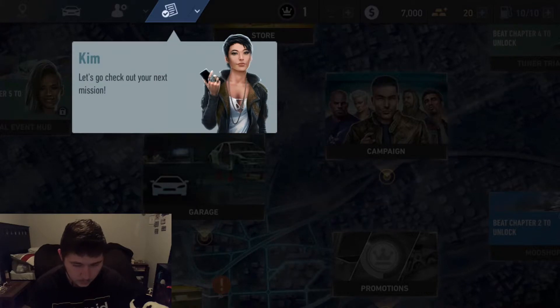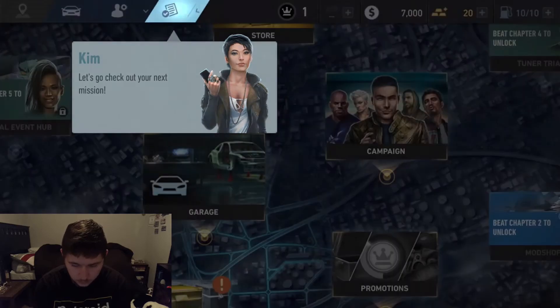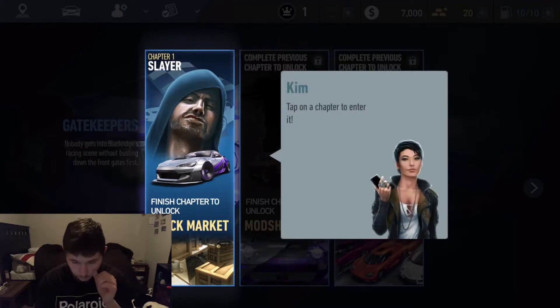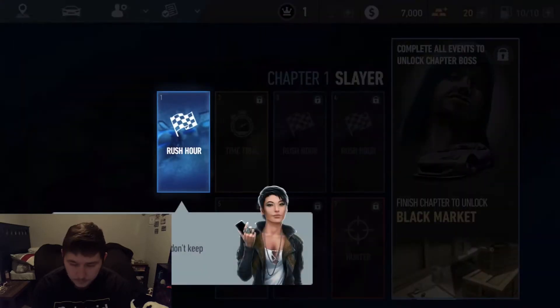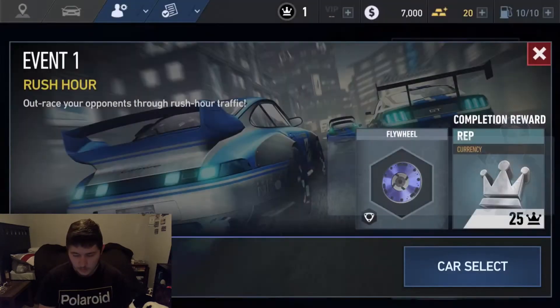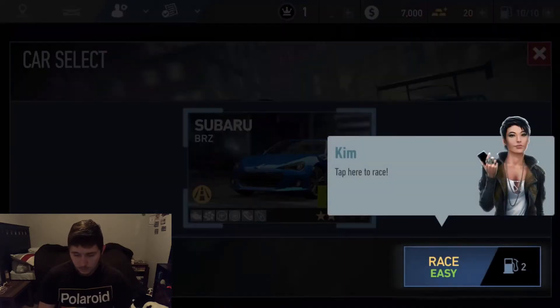All right, let's go check out the next mission. I'm gonna race chapter one. I'll stay off the table that way it doesn't shake as much. We got Rush Hour, chapter one. I'm gonna go select the car — I got a Subaru BRZ. It's just the car that they gave me, so let's race.